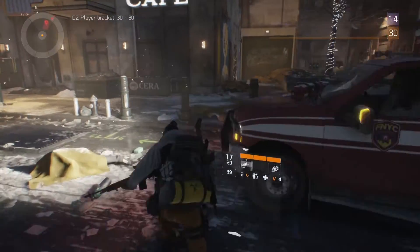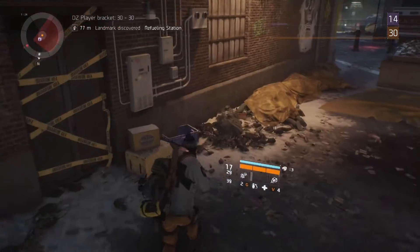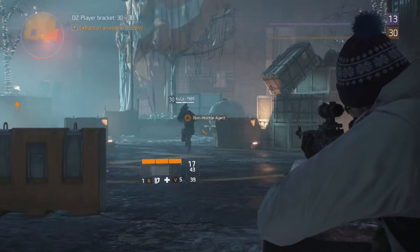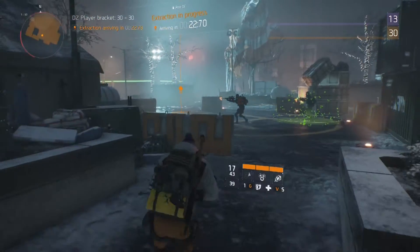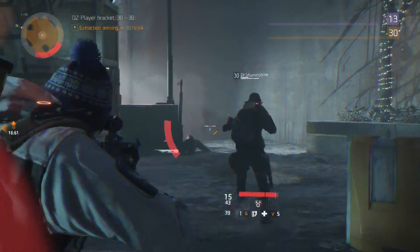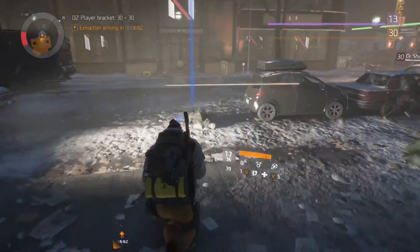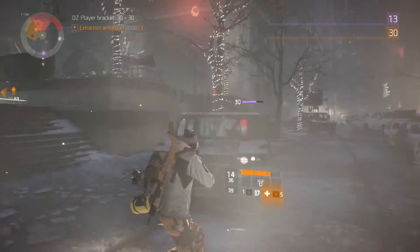When you pick up an item in the Dark Zone, you cannot use it until you extract it. To extract it, you need to find one of the orange icons on the map in the Dark Zone and call for an extraction. It's about a minute and a half until a helicopter comes overhead and then you can literally rope your gear up. Go retrieve it from your stash and then you can actually use it. If you pick up a load of items and then try to leave the Dark Zone, you will just lose them. You need to do it this way to get Dark Zone items out so you can use them — they are really good items and definitely worth the time and effort.